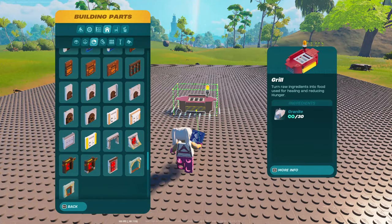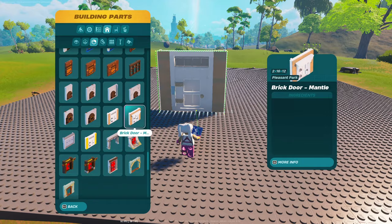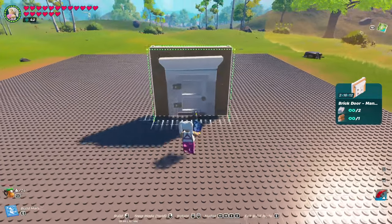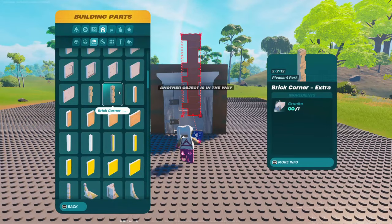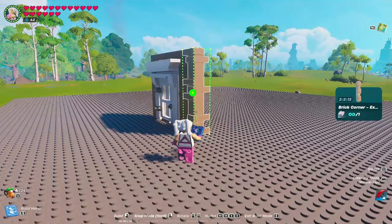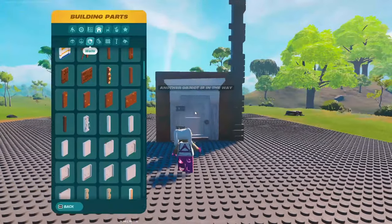We're going to start out with a door. I personally prefer the brick door mantle over the regular brick door, but obviously you can use whichever one you'd like. I'm just going to place it down here. We're going to be using these brick corner extra pieces rather than the brick corners, but again, either one that you want to use is totally fine.